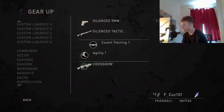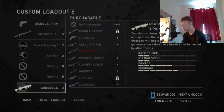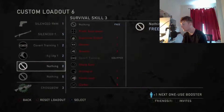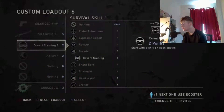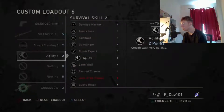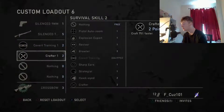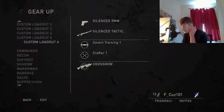Next we've got Covert Training 2, because you can't have a stealth class without Covert Training or Lone Wolf — preferably Covert Training. Then we've got Agility 1 so that you can crouch walk quickly. I also have the crossbow, however you can take the crossbow off and put Covert Training up to level 2, or you can take Agility off and put Crafter 1 on.